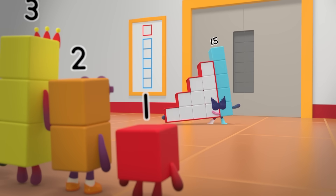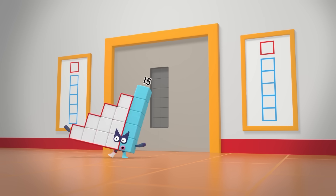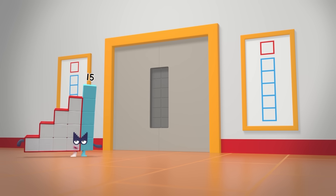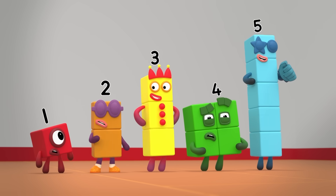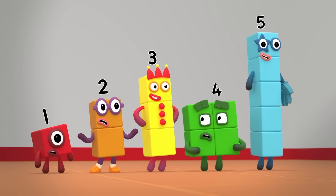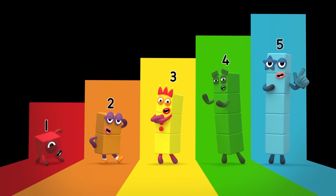Agent 15 here. Welcome Numberblocks to the Double Doors Challenge. You must open every lock to pass the test. Do whatever you can to double your chances. Double our chances? But how? The Super Special Secret Step Squad is here. Can we lend a hand?